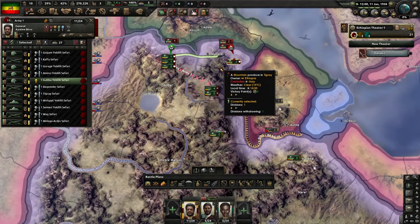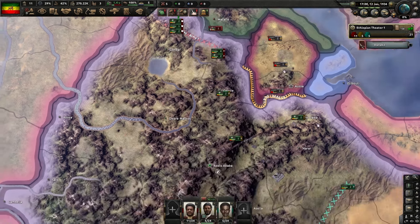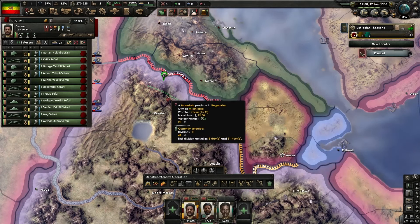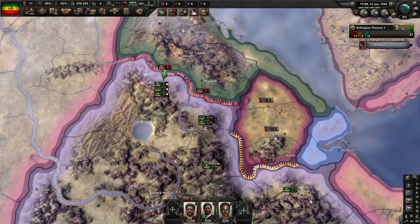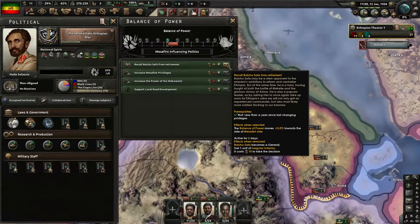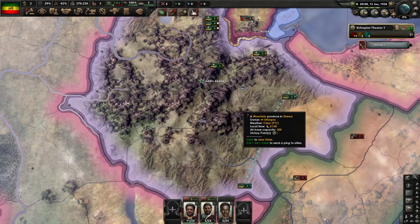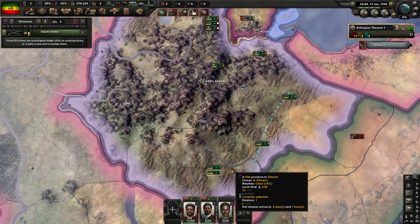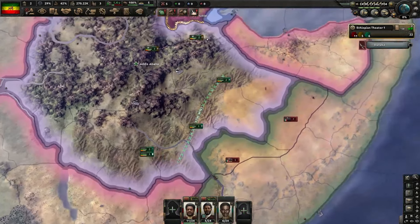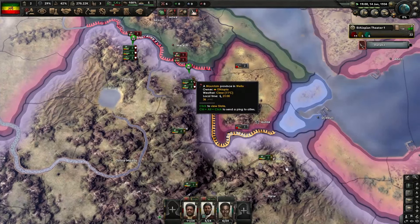Once this troop falls back we can get an army line at the front line. We'll create the front line so it'll shift between the two places. We've got our political power - we want to get Malako Safo as mentioned. He's back and we've got our extra unit. Just add it to this army so it adds a bit more defensive structure. As you can see we'll hold them quite well in the mountains.